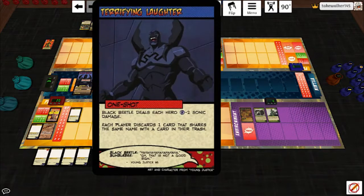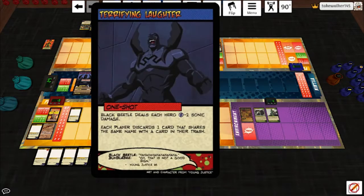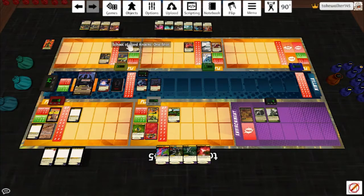Black Beetle plays Terrifying Laughter: Black Beetle deals each hero two sonic damage. Mainstay soaks it for one, Mainstay hits him back for two, takes two from the card, hits it for one. Each player discards a card that shares the same name with a card in their trash - interesting. He's only got two Predator's Eyes in his trash so he has nothing to discard. Centurion has to discard a Fire Volley. Mainstay's got School of Hard Knocks, Echelon's got Ruthless Intimidation - so neither discards anything. That's a weird card. End of turn he hits everybody for one, Mainstay soaks it.